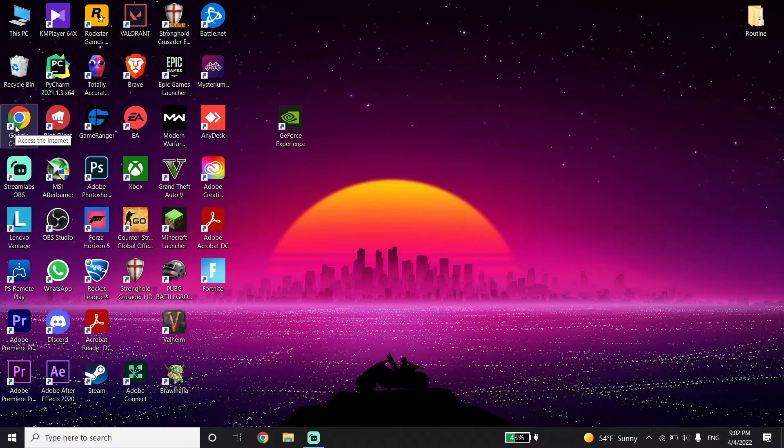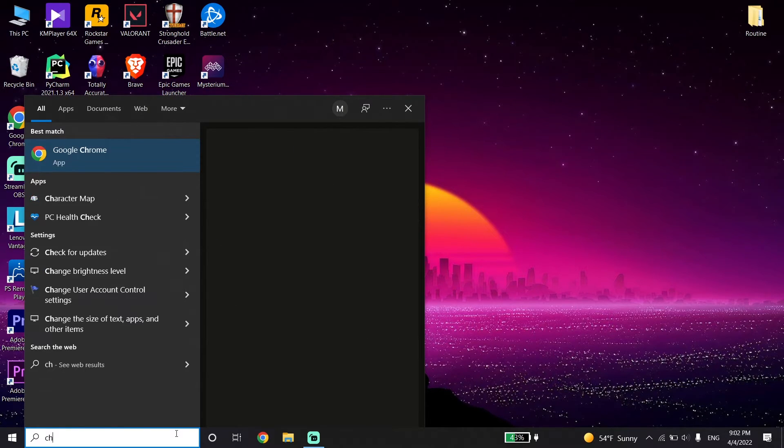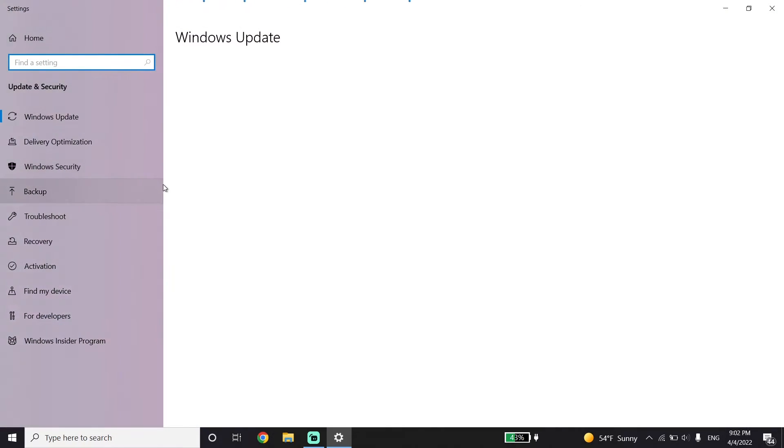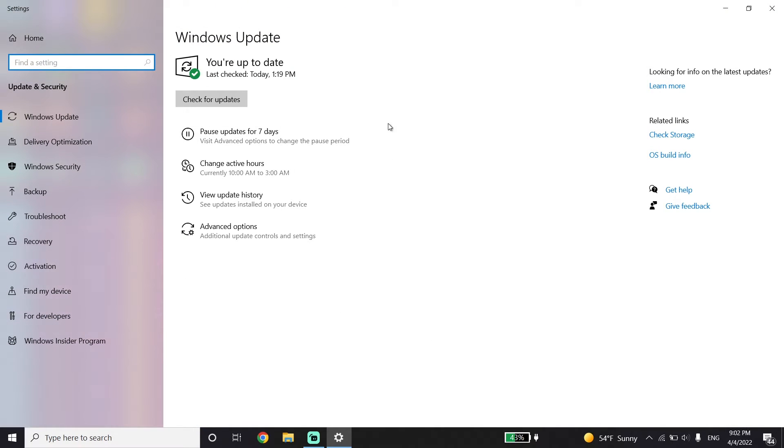To update Windows, go to your desktop and type 'Check for updates.' Click on Check for Updates, wait a few seconds, and you should be able to update Windows from there. That's the last method I know to fix CS:GO crashing or freezing.